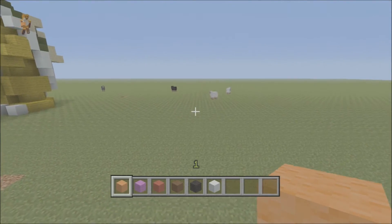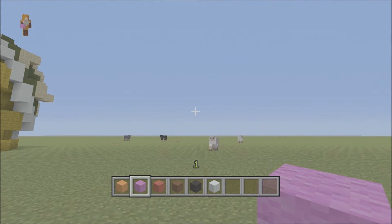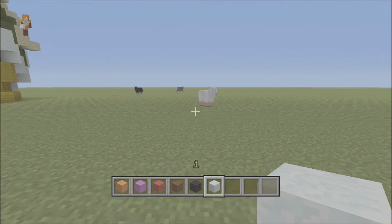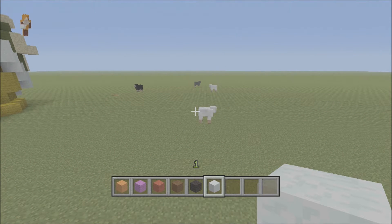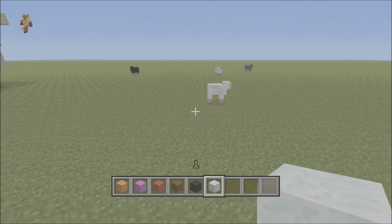Right, we're back. What we'll need is orange blocks, purple or pink — totally up to you — red blocks, brown, black, and white. I normally use snow but you could use white wall. So yeah, these are the blocks we'll be using for this one.